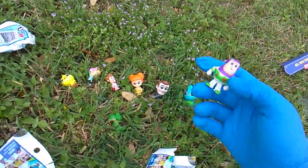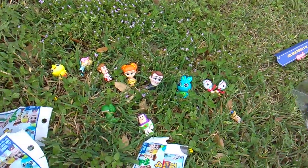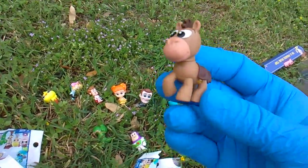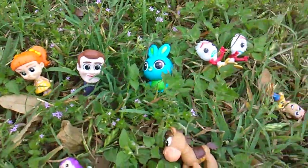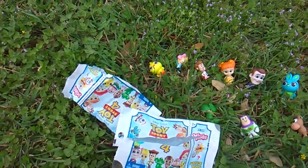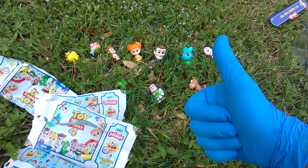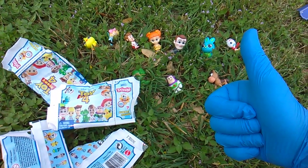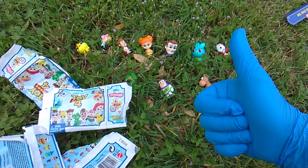Pack K is for Buzz. And the last pack, Pack L — that is one through twelve. Pack L is how you get Bullseye. There it is, folks. Full set. Toy Story 4 Mattel Minis Series 1. Full set, all twelve, with codes. I'm Toy Insanity. Give this video a big upvote right now. Thank you very much, and I'll see you real soon with more Toy Story toys.